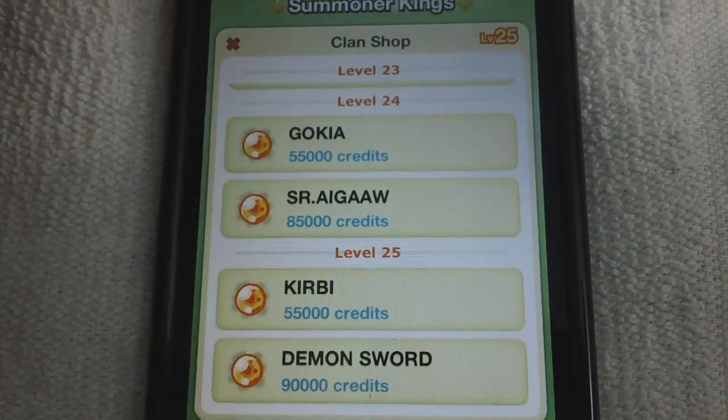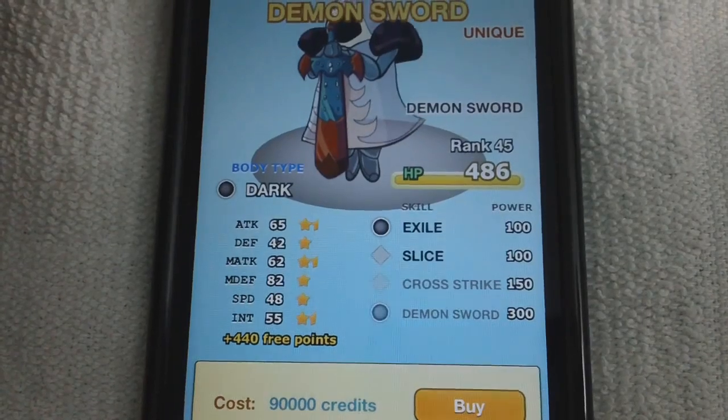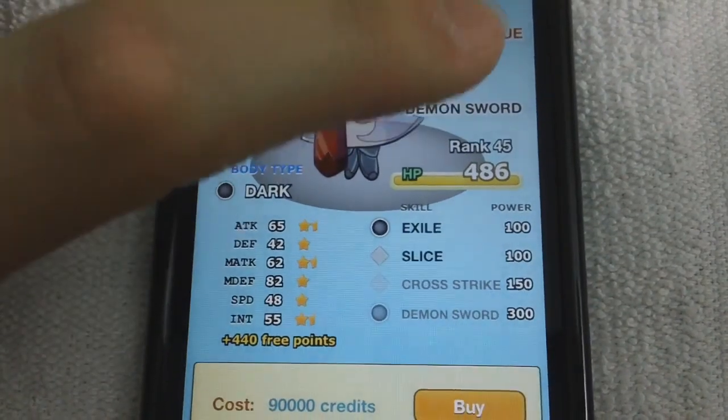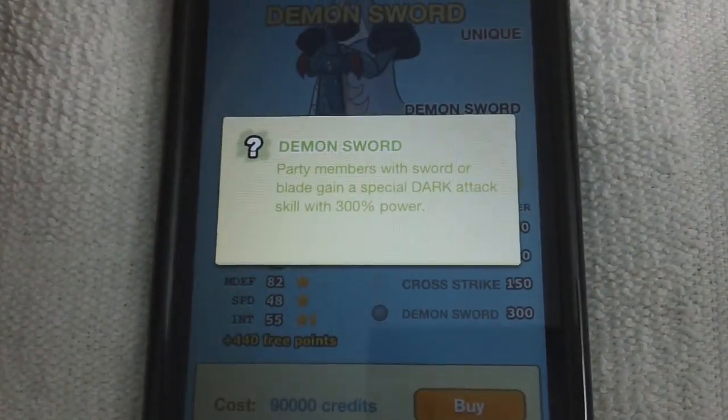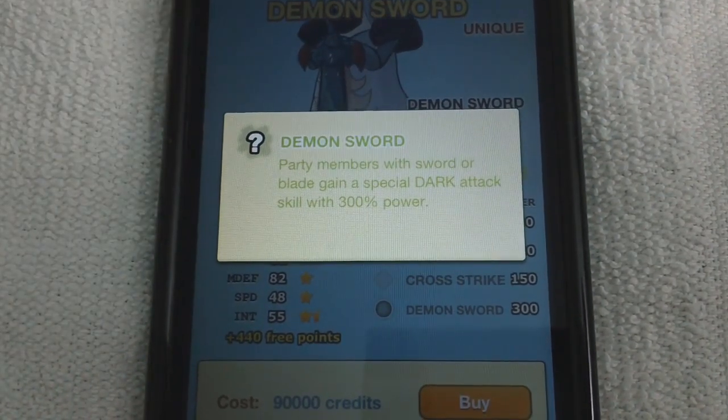The second guard is Demon Sword — he owns the strongest move in the game now, Demon Sword at 300. His ability, Demon Sword, can give it to anybody in your party that has a sword or a blade. The first people that come to mind are Soul Hunter and Blademaster.